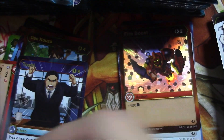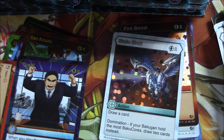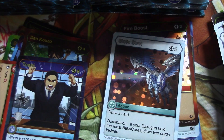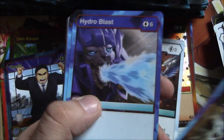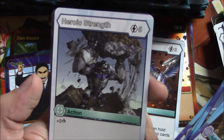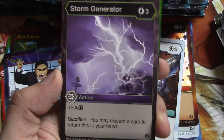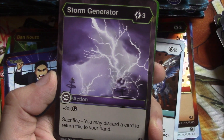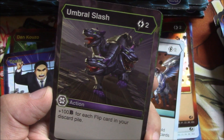Stoic Shot is our reverse foil. We're going to pull from this side to keep the piles even. Water Boost, Hydroblast, Ice Barrier, Ice Elation, Icicle, Heroic Strength. And this is where we're getting the rares — Storm Generator: really good, plus 300 B. You may discard a card and return to your hand for recursion if you need some B power buffs. Umbral Slash: plus 100 B for each flip card in your discard pile — not terrible.